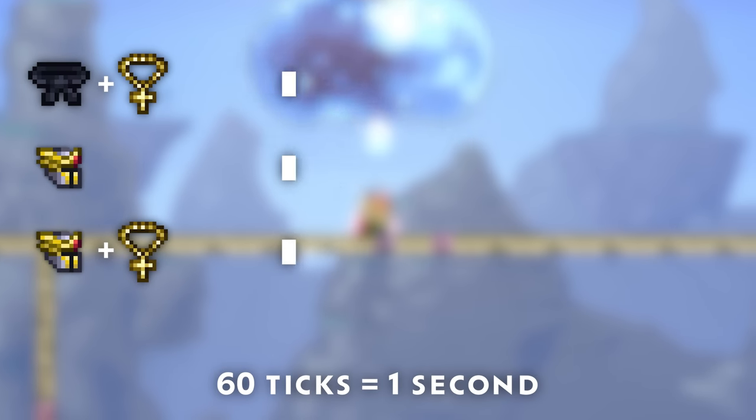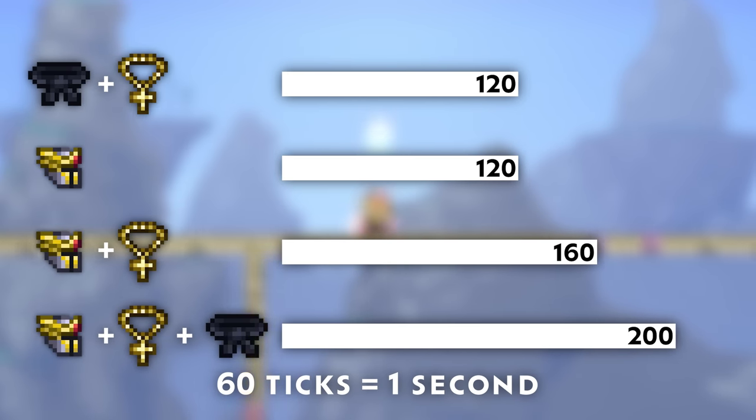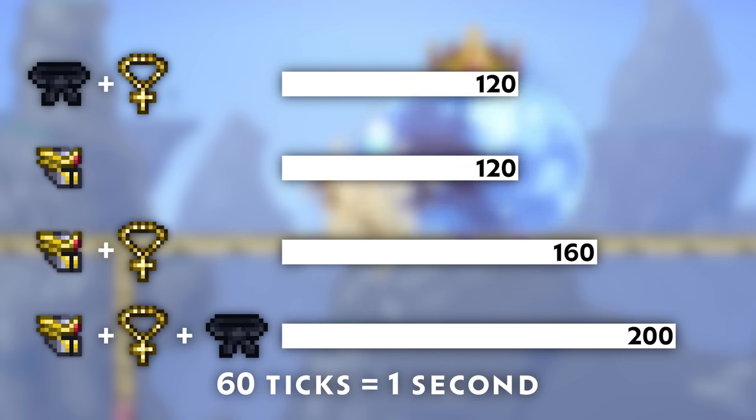With the cross necklace, Holy Dodge would give 2.66 seconds of immunity. However, if you roll a dodge on the same hit as Holy Dodge, you'll receive a whopping 200 ticks, or 3.33 seconds of immunity. So you might expect these immunity stacks to be rather powerful — and they are.